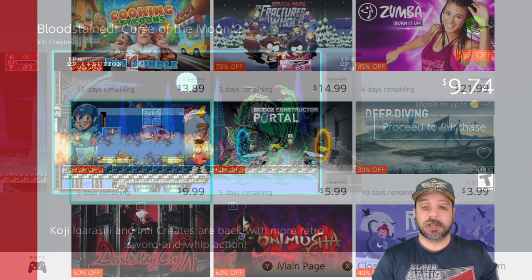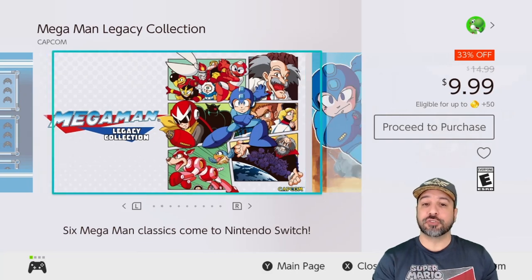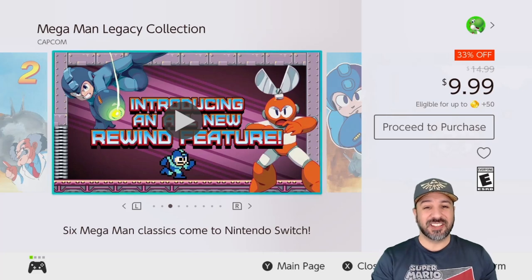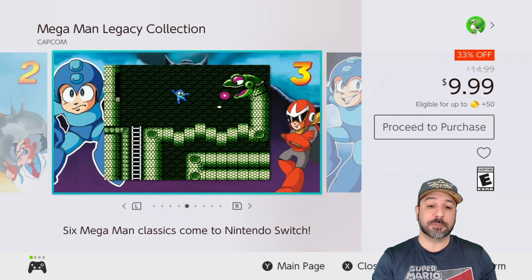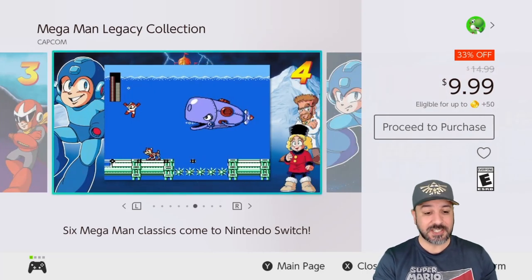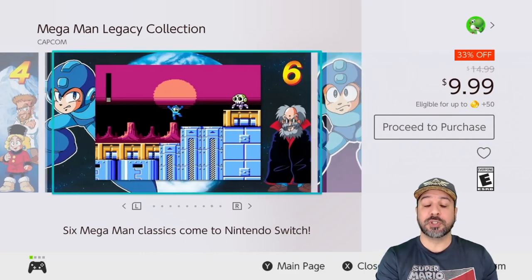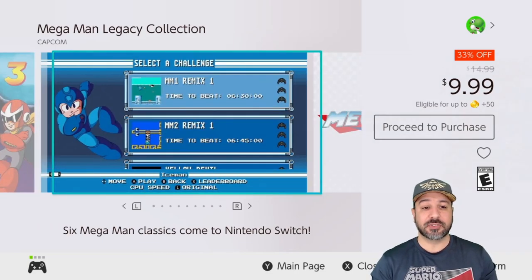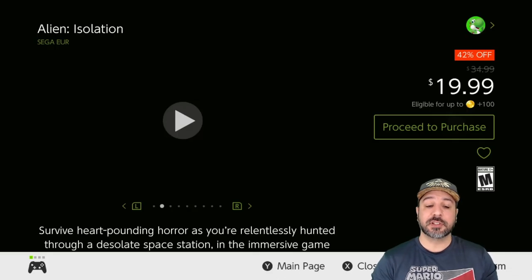A quick shout-out to the Mega Man Legacy Collection — the first six original Mega Man games that started everything — for only $9.99. It isn't as heavily discounted as the Mega Man X collection since its starting price was lower at $14.99, but nonetheless if you've played through the Mega Man X collection or just love these original games, it's an excellent time to pick them up. This is probably the lowest price Capcom normally sells this collection for.